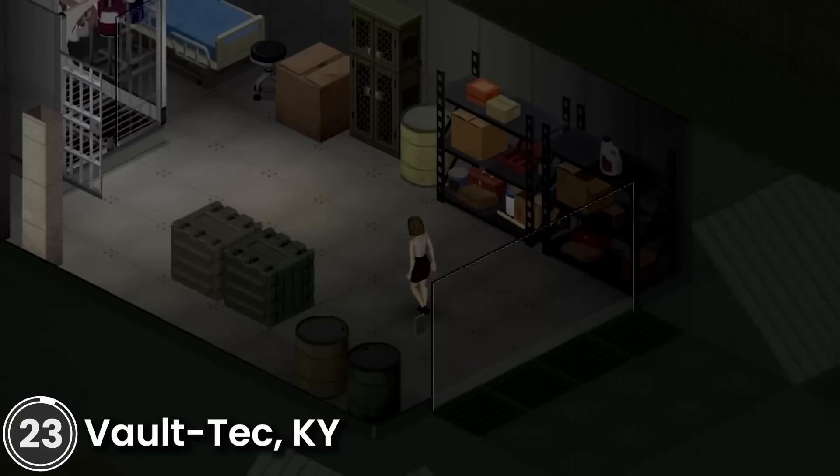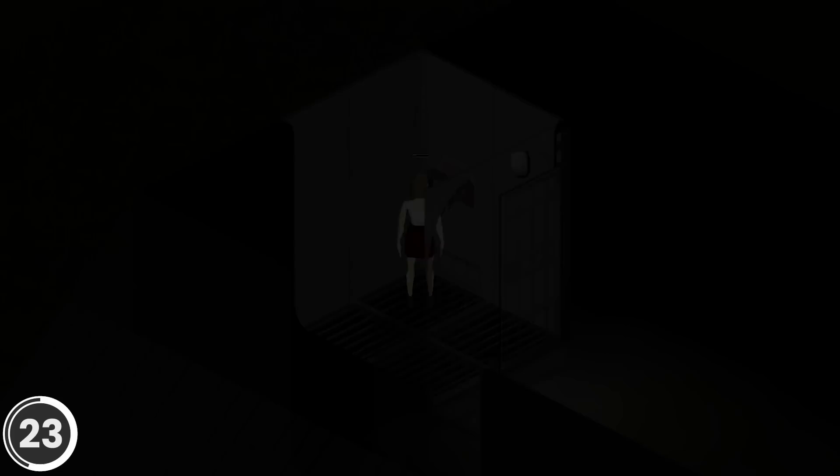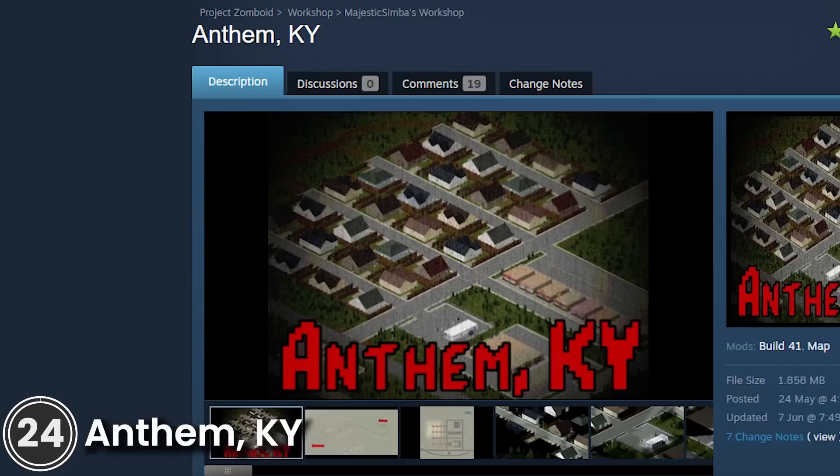Vault Tech Kentucky. This mod adds underground vaults in Louisville, Muldrow, and Rosewood. To enter, right-click on the computer next to the elevator. It even features a few Fallout easter eggs too.